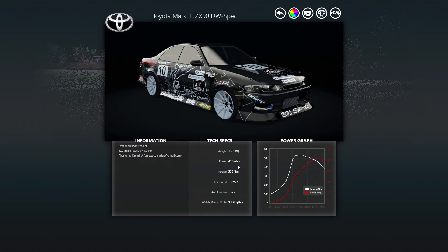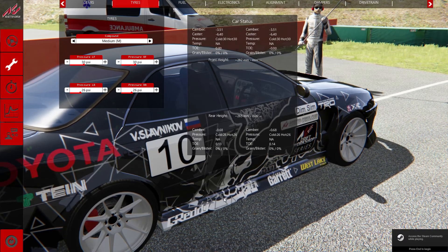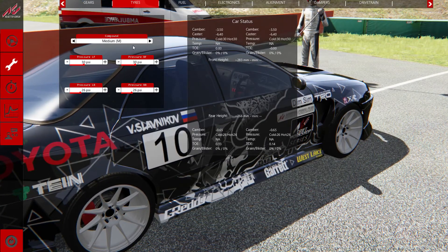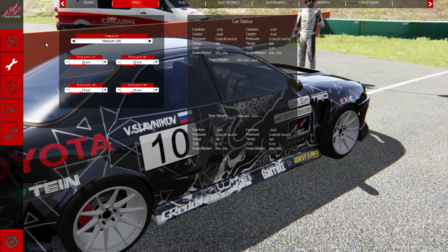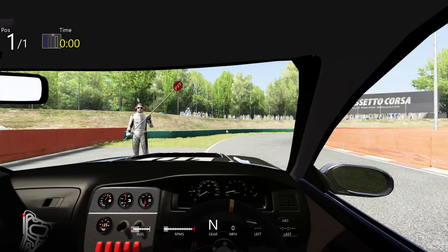410 brake and standard tires and then we're ready to roll. If you're using a standard drift vehicle make sure you change it to street tires. I'll leave the settings as they are on this car because they're optimal for sliding. Anything else does not matter.